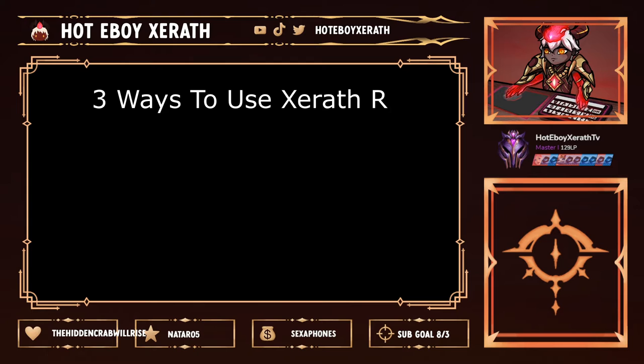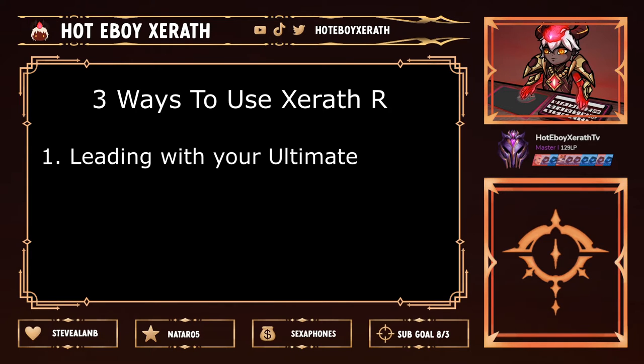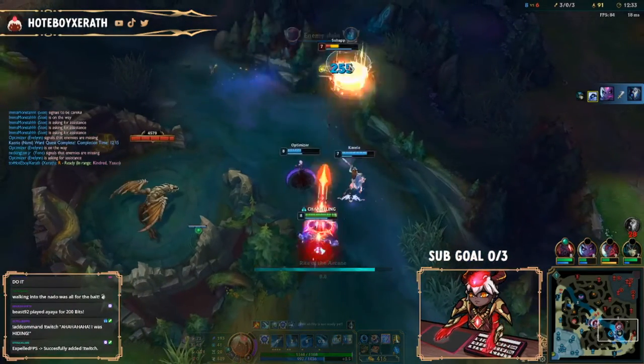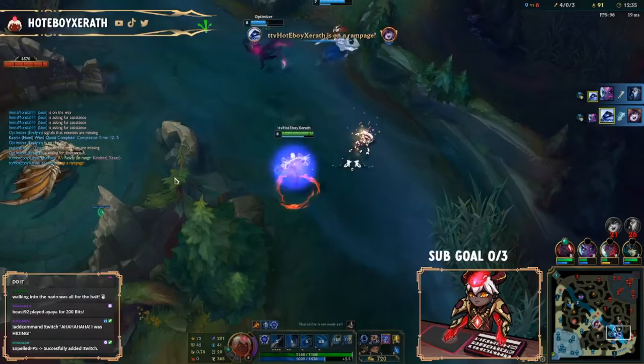Now let's talk about the three different ways I use Xerath's ultimate ability. Number one: leading with your ultimate. To give an example, take a look at this Lulu — we just killed her jungler and there's no one else around. She only has really one escape route, so what we're going to do is throw our R pretty much in front of her, giving her one of two options: she can either dodge the ultimate, or run into it and take the full damage.